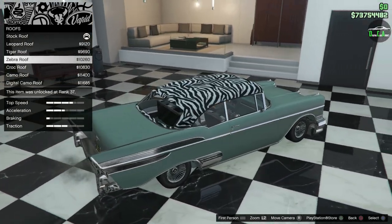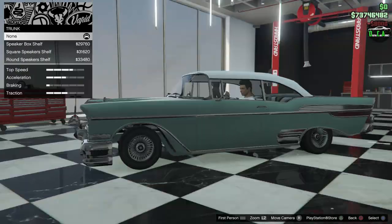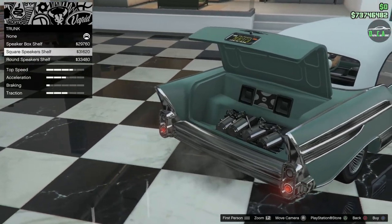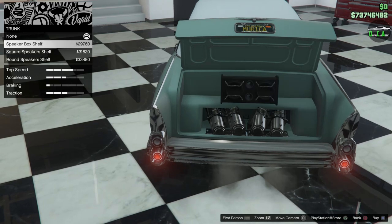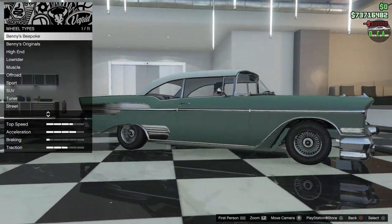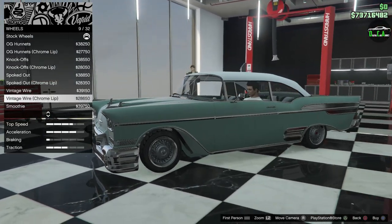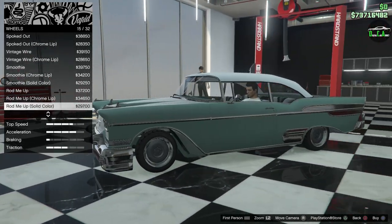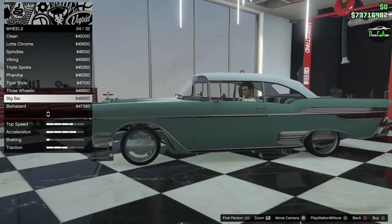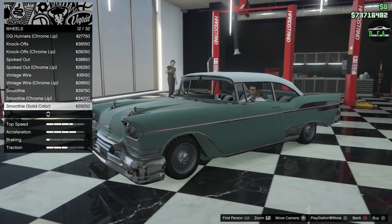You can also change the roof color — wow, lots of options there but no thanks on some of those. For the trunk, you can put different speaker systems back there, but there's really no point — not going to put that. For turbo and wheels, I'm definitely putting Benny's on here. Going to the Benny's Originals — I think the Smoothies are pretty good for this. Yeah, keeping that kind of original look — we'll do Smoothies in chrome.